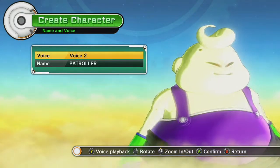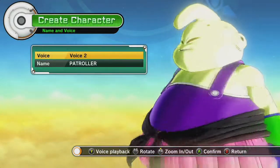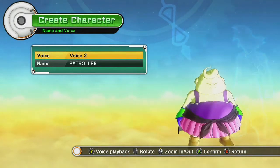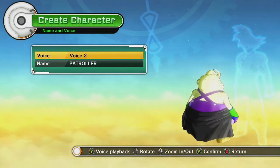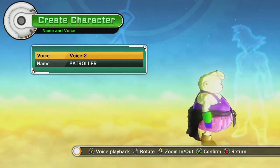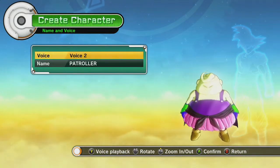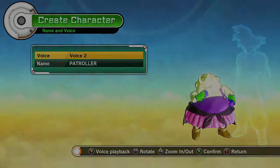So here is my customized Majin Buu class character. Not as many options as the Saiyan. To be honest, I don't know who's gonna pick to play as this class, especially when you can't customize yourself to be like the perfected final form of Majin Buu — kind of weird. But this was episode two. If you liked this video, go ahead and like, make sure to subscribe to our channel, catch us on Twitter at 2XPGaming, and join us next time for episode three when we're gonna customize the human class.